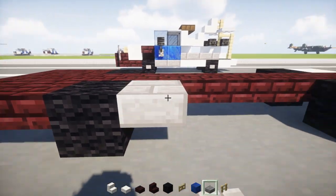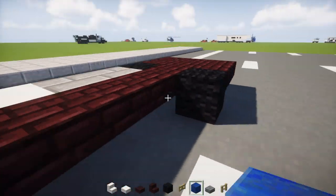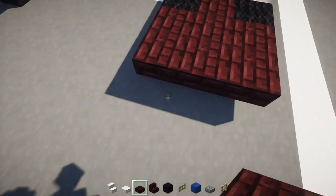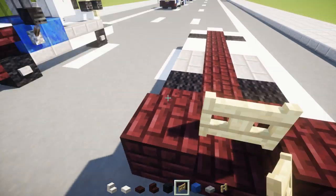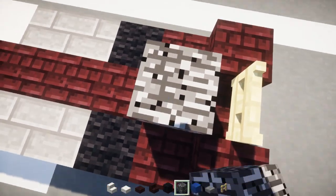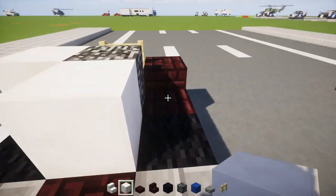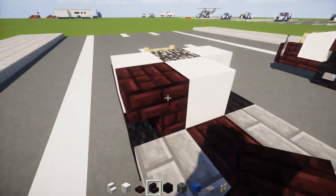Then we're going to take a stone brick slab, add two, and then add two quartz slabs. Then we're going to go to the front and add brick slabs to the front corners, and a birch fence gate in the middle. And a bedrock block behind it, with quartz blocks on the sides and back of that bedrock, and another brick upside-down stair above the wheel.